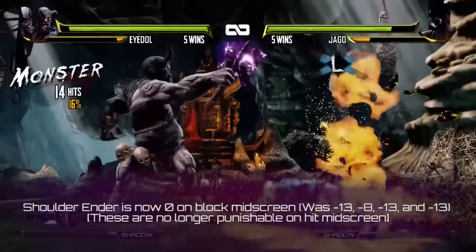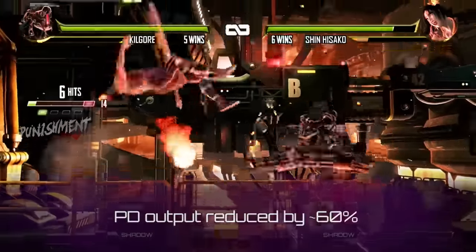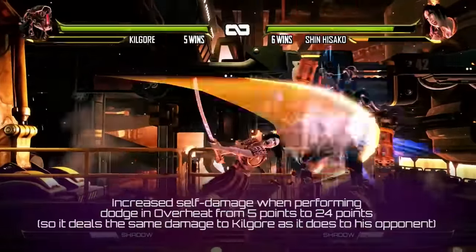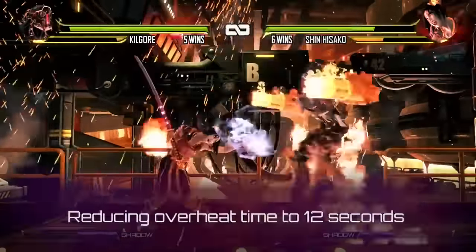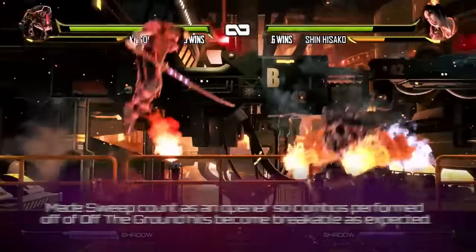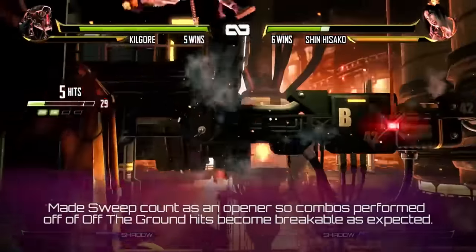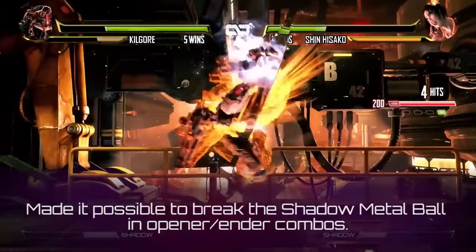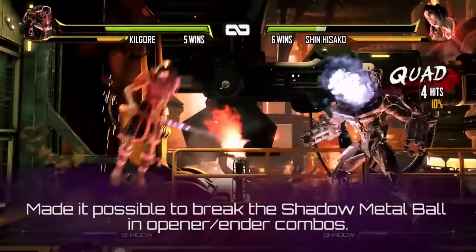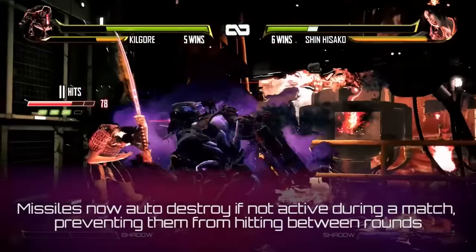Eyedol's Shoulder Ender is now 0 on block mid-screen. And the big one, having just released in the last patch, is Kilgore. Kilgore's potential damage output has been reduced by about 60%. We've increased self-damage when performing dodge and overheat from 5 points to 24 points. We're reducing the overheat time to 12 seconds. We've made Sweep count as an opener so combos performed off of off-the-ground hits become breakable as expected. We've reduced the chance that Standing Heavy Punch bullets would whiff standing opponents. We've also made it possible to break the Shadow Metal Ball Opener Ender combos. And Missiles now auto-destroy if not active during a match, preventing them from hitting between rounds.